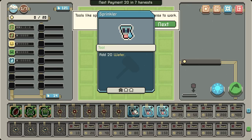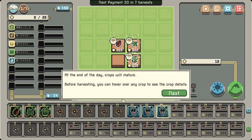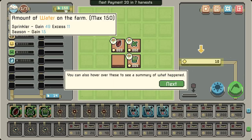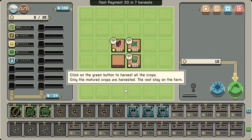Right here we have a tool — Sprinkler, add 20 water. This is the amount of water you have; the farm can hold up to 150. At the end of the day, crops will mature. Before harvesting, you can hover over any crop to see the crop's details. You can also hover over these to see a summary of what happened. Yeah, lots of it — so nice.